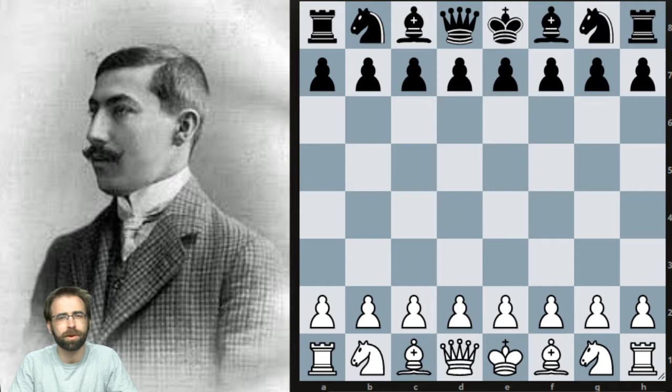This is his game against George Solway from the Wooj tournament in 1908, and the key focus of this game is going to be weaknesses — especially a weakness in front of a backward pawn, how to exploit it, and how to get a good positional advantage. And this really is a nice strategic gem, a very nice masterpiece that he played.